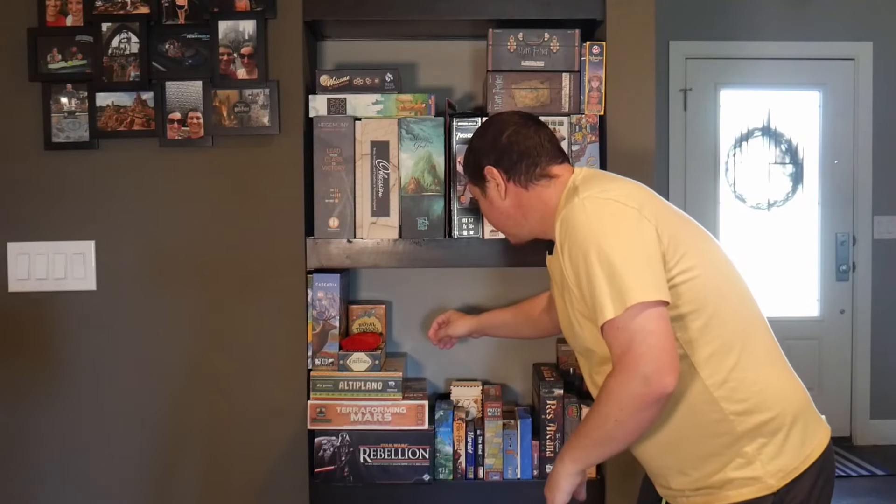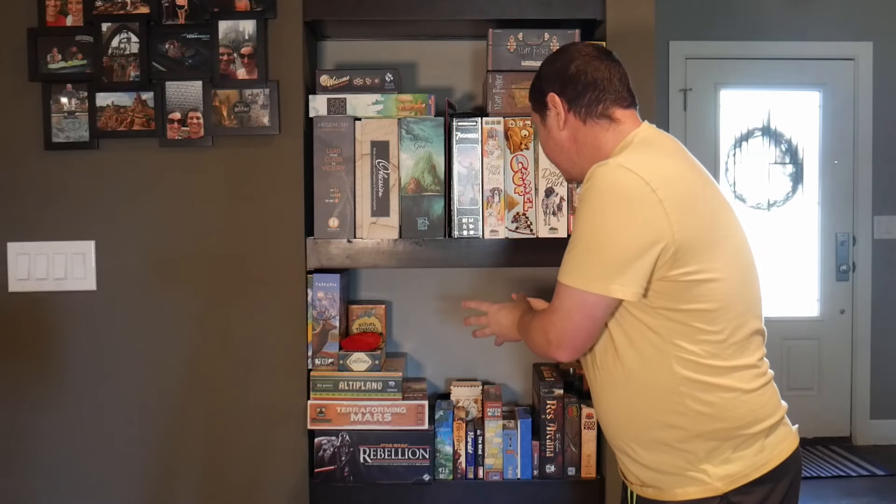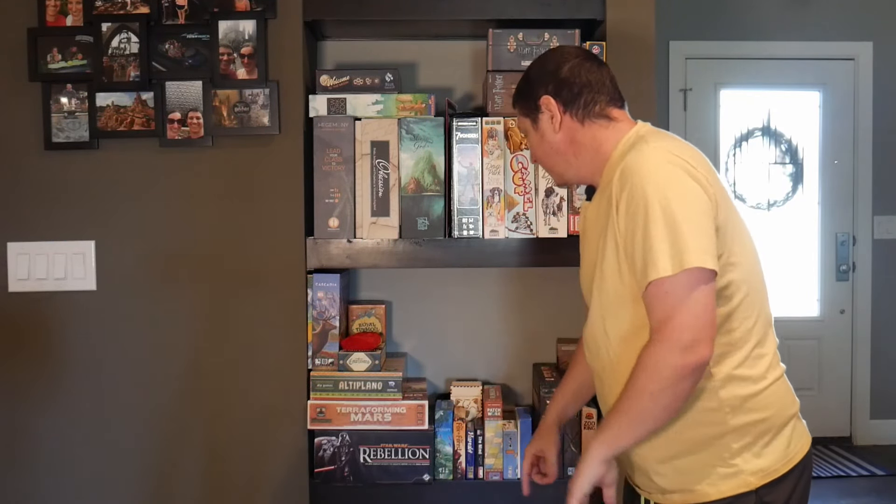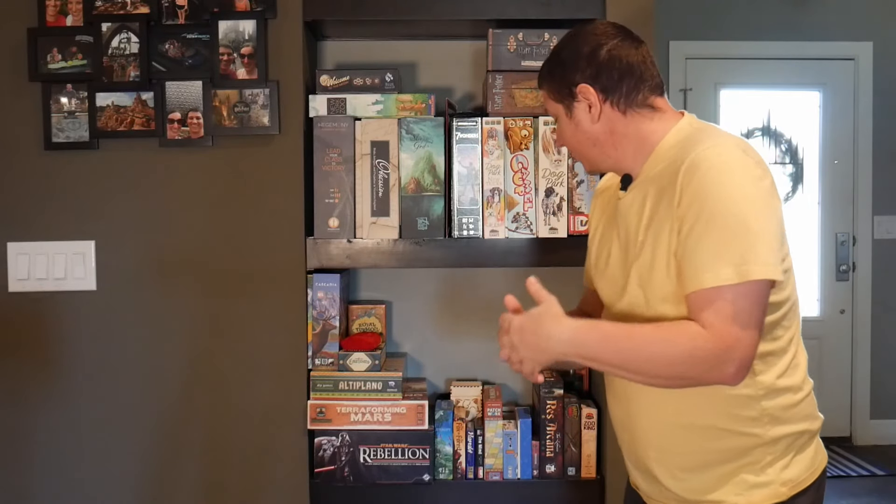Courtesans, Royal Turmoil — just some smaller games in here. A Fox in the Forest, Hanabi, The Mind — just some filler-type games.